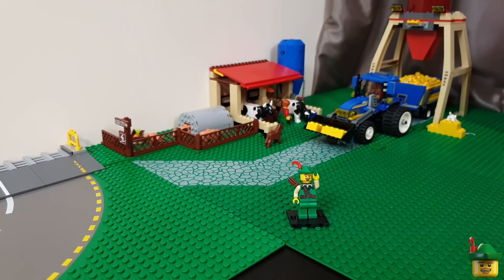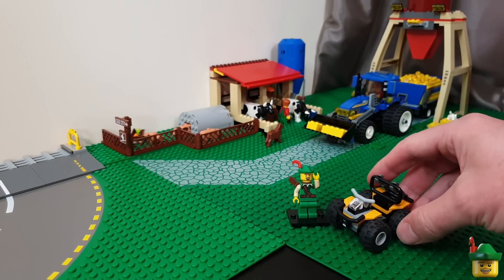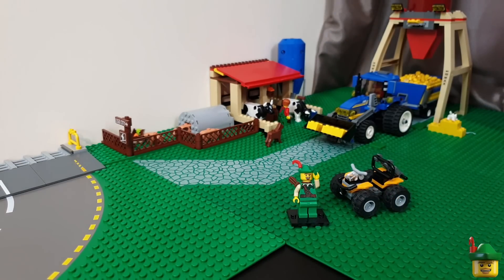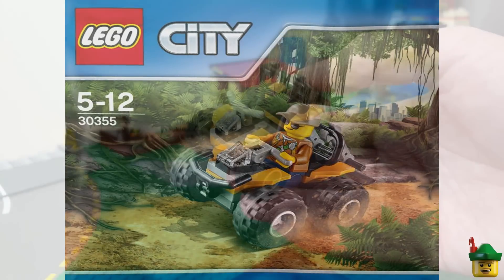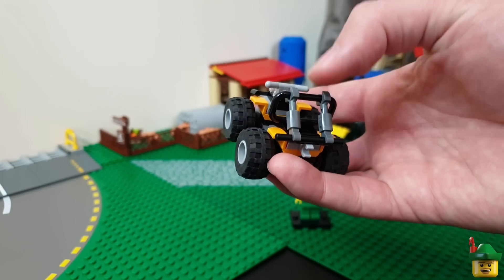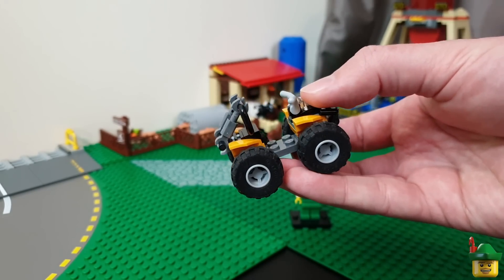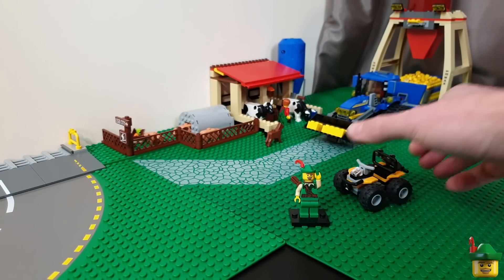In no particular order, another suggestion was adding a quad bike to the scene, because all farmers in the modern day ride around on an ATV or something like that. This is the jungle ATV from set 30355, and I think it's a very good example. Lego gives us enough ATVs and little quad bikes, but this one I think is quite a good one.